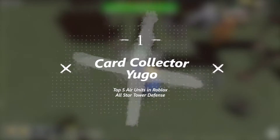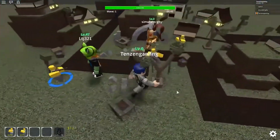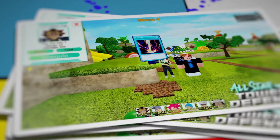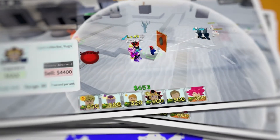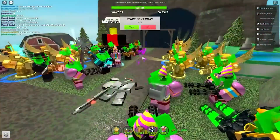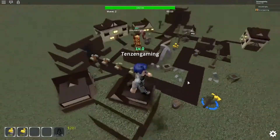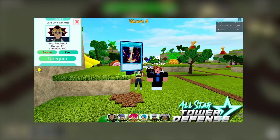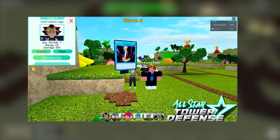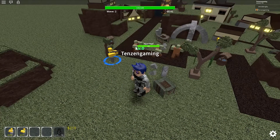Number 1: Card Collector Yugo. At number 1, we have Card Collector Yugo. Card Collector Yugo is a 5-star air unit. The unit is based on the character Yugi Muto from the anime series Yu-Gi-Oh! The unit can be obtained through the Hero Summon and is not part of any evolution. Yugi has a manual ability that summons a Karibo that runs along the path, starting from the base, and damages any enemies it runs into. At level 80, the Karibo has 76,970 HP with no Irwin buff.